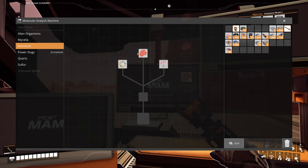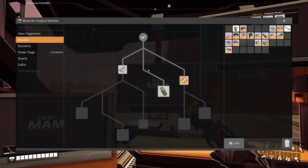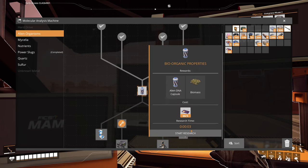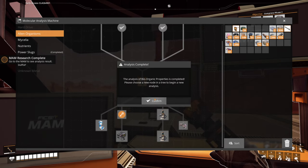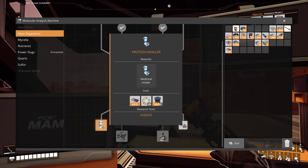I need to grab those real quick — the mycelia alien organisms. So we have this guy here. We'll go ahead and research that. Once we get that done, we can do the inhaler. Wow, okay, that's just to research it — that makes sense.